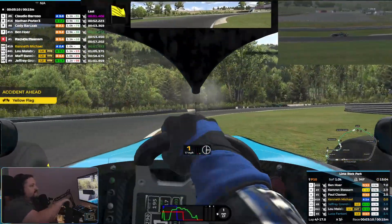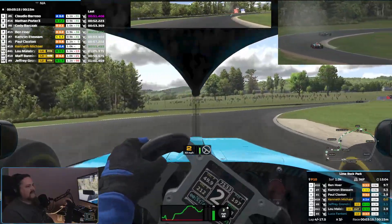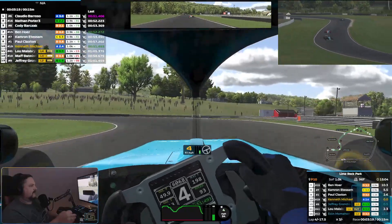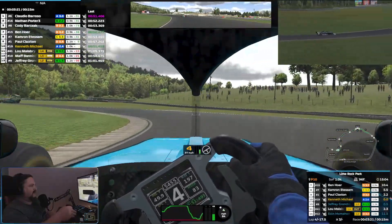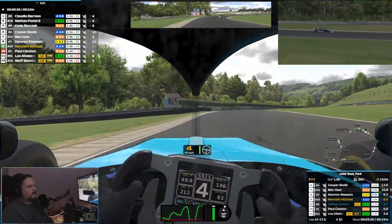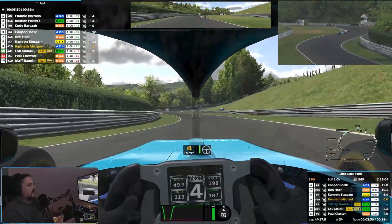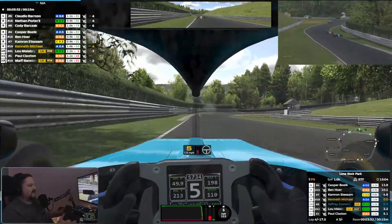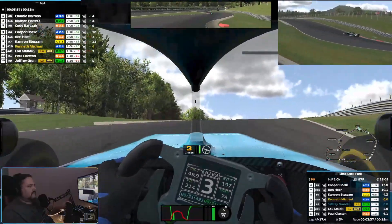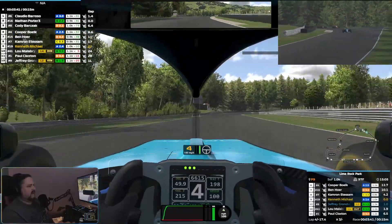Yellow flag. I need to practice that inside line — I haven't practiced it at all, really. We just lost the rear end there. We had the clean pass going in too. Thankfully we did not take out anyone or get damaged.